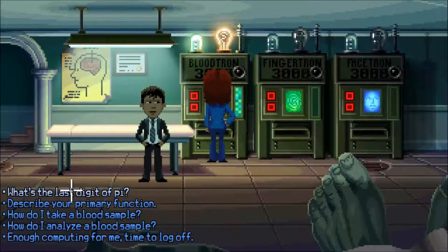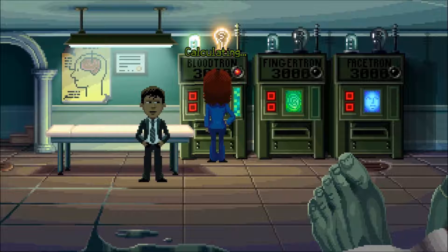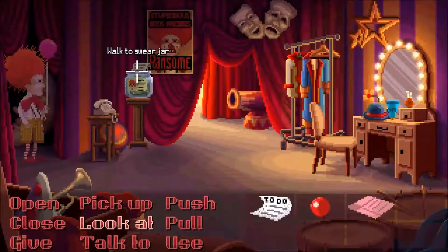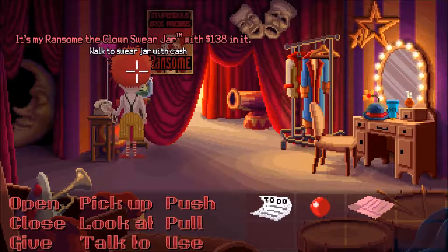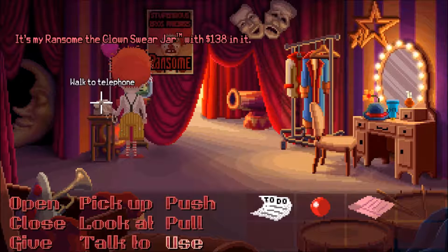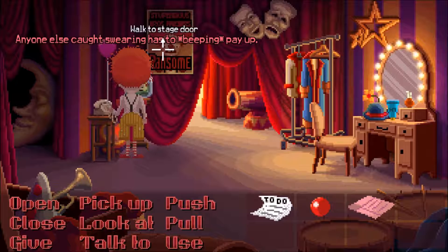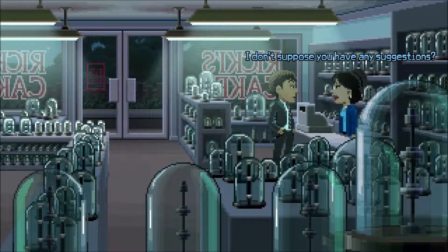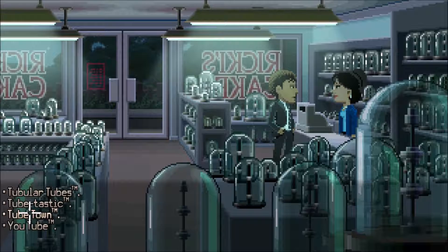If you've played the old point-and-click adventures it's a very similar structure. You start off playing as two FBI agents but the cast expands and you end up with five characters you're swapping between, all with their own story agendas. The puzzle presentation is a bit frustrating — the game will present you with a puzzle that you have no way of solving until much later. I spent a lot of time on a couple of puzzles only to find out I couldn't solve them for a couple of chapters.